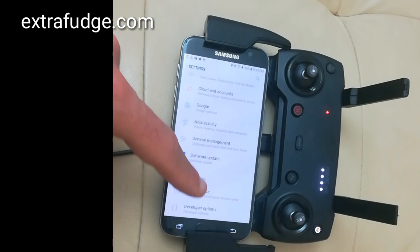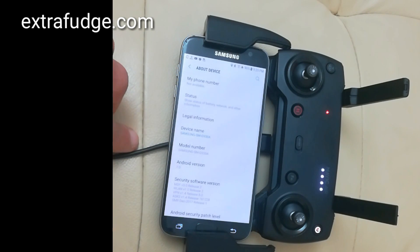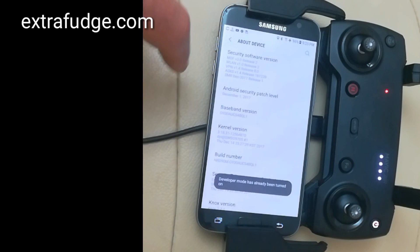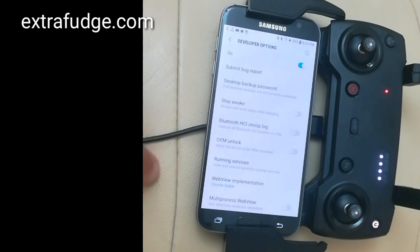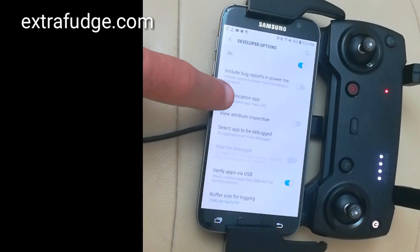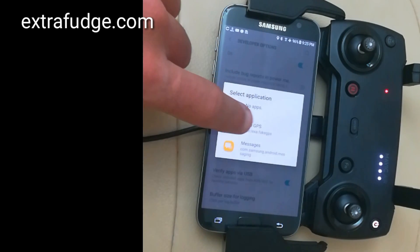If you don't know how to get to the developer settings, you go to About Device and click on Build Number until the developer mode shows up. Then you go back and go to the Developer Options and scroll all the way down. That will show where you can use a mock location app, which basically gives Android a fake location. If you click on it, you choose the app that we just downloaded.